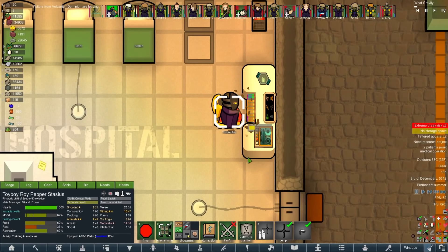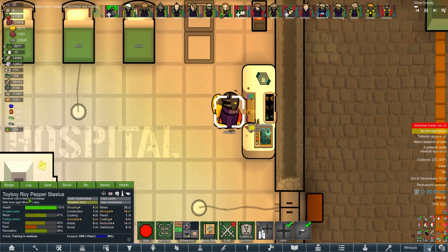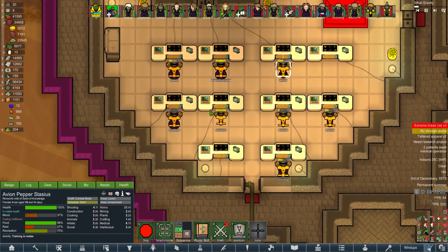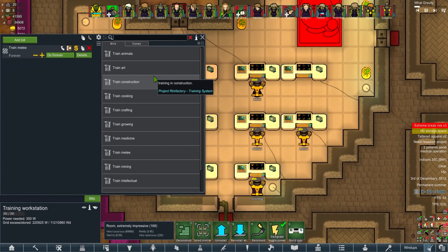Toyboy Roy Pepper Stasius has been training up in medical - 14.16 at the age of 18 with double passion in medical, that's pretty nice. How's everyone else doing? 15 melee, 23 melee, 23, 18, 17, 20. It might be a good idea to set up each workstation with a different skill so when they've got nothing else to do, they can train whatever skill is free on the console.